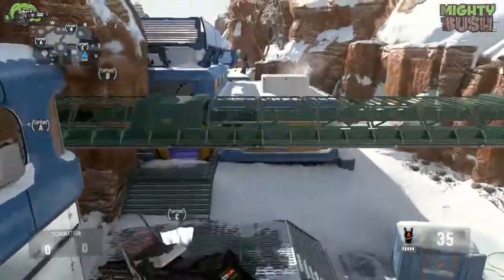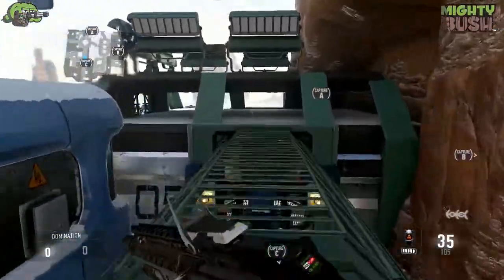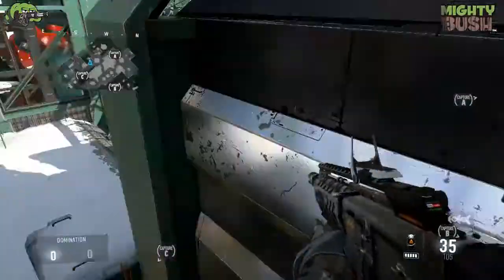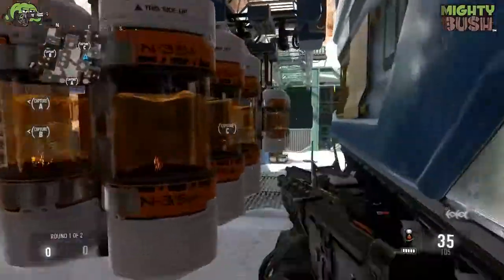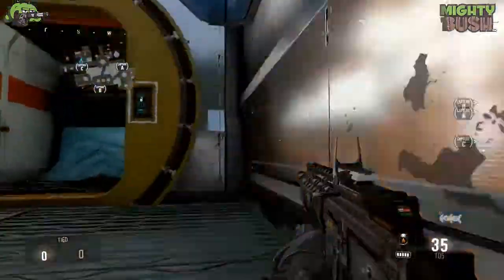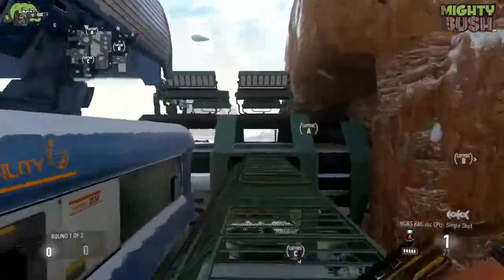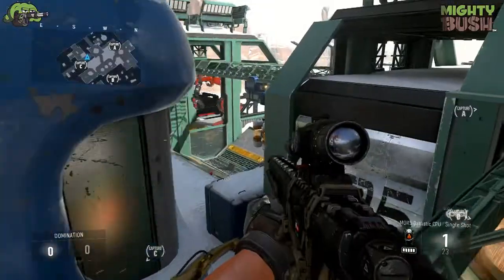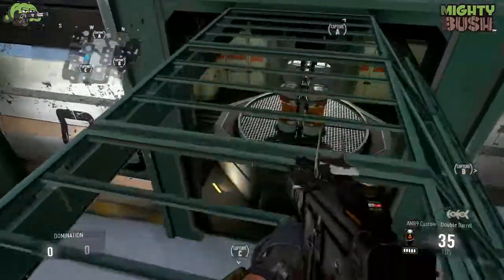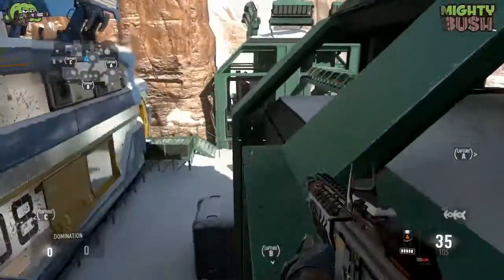You can go on top of this structure, which is fairly good. And you can also go on top of this thing — not many people know about this at all. You can go all the way up there, which is absolutely crazy how far you can go on this map. You can jump on more or less most things. This is a really good spot because not many people look up here, so you can sit here sniping people that come around.